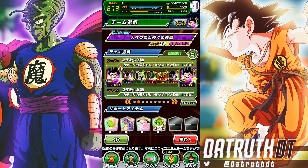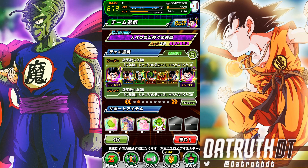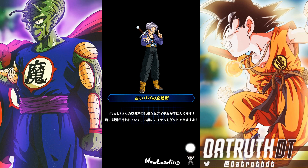Back for another Dokkan Battle video. Today we're taking a look at the brand new Ox King who just released on JP Dokkan as part of the 30th World Tournament, alongside a brand new Cyborg Tau and Android 8 finally got a card. They're all on the Dragon Ball Saga banner.